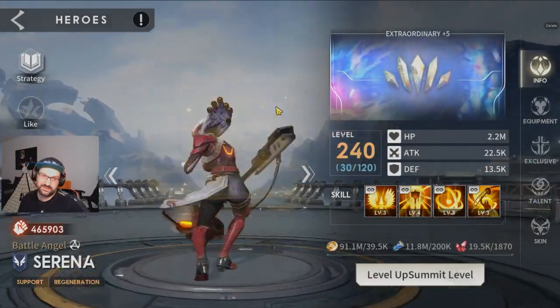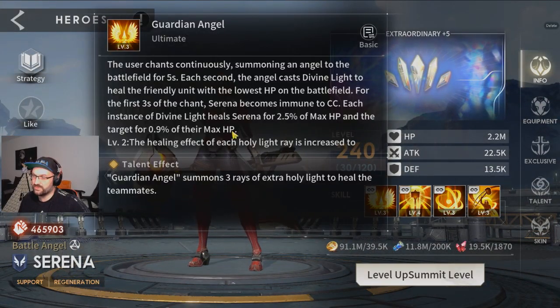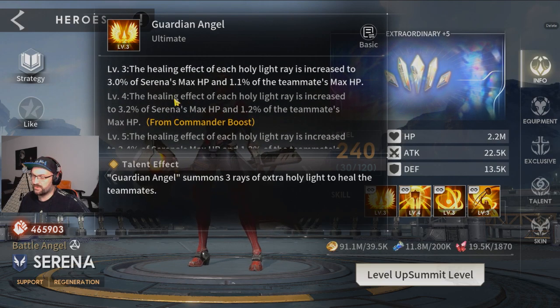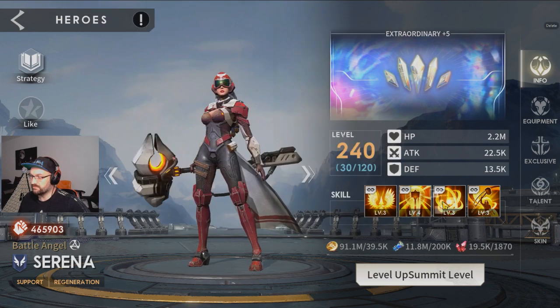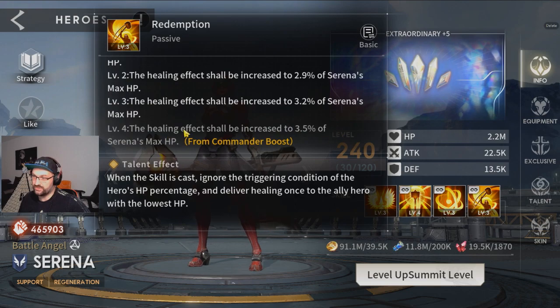Let's check out the most used non-SSS hero — it's Serena. For Serena you really want to focus on plus one all skills. She gets more healing, more healing, she gives more defense, and she gets more healing.